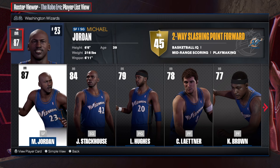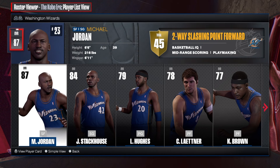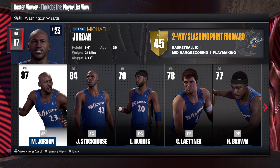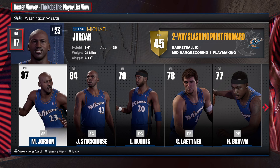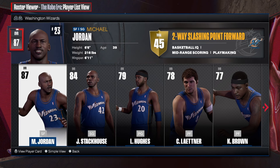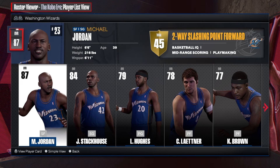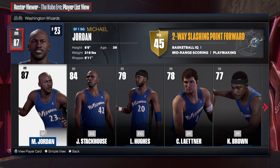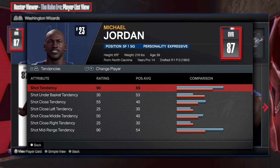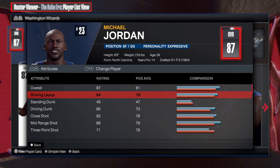Look at this - Michael Jordan from the Kobe era, this is Michael Jordan at 39. When you see these attributes you are gonna be shocked. This is Michael Jordan on the Wizards. To me, Michael Jordan at 39 was still cooking people if these are the attributes he was rocking with in real life. Oh my goodness, he was going crazy.